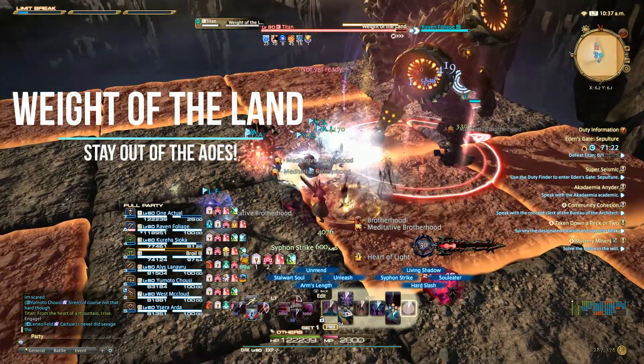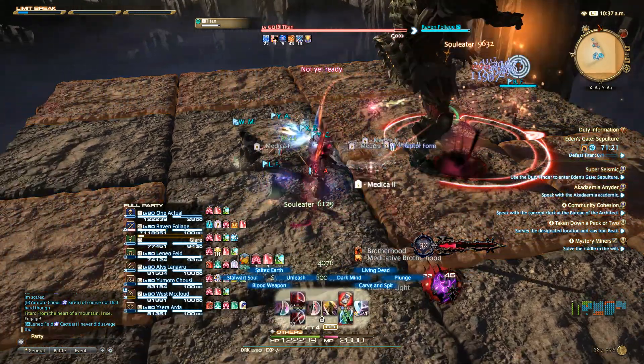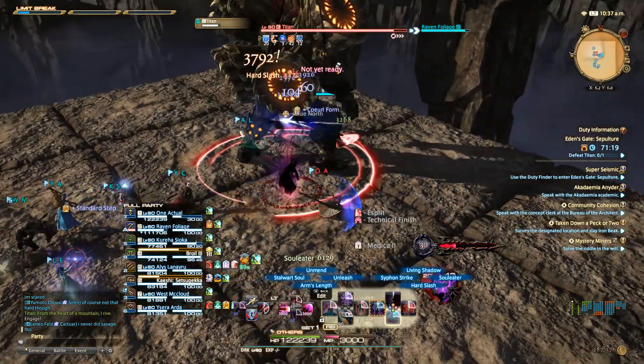Weight of the Land will pick certain squares on the ground to detonate into AoEs, similar to Evil Earth. Stand in the sweet spots and wait for your opportunity to move.